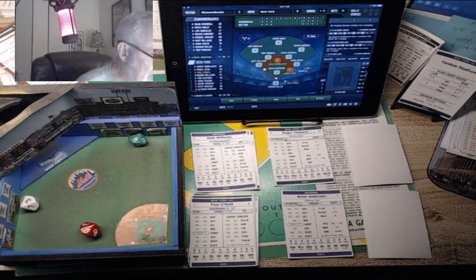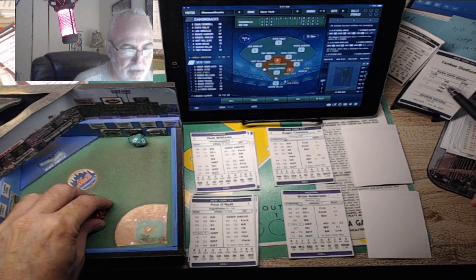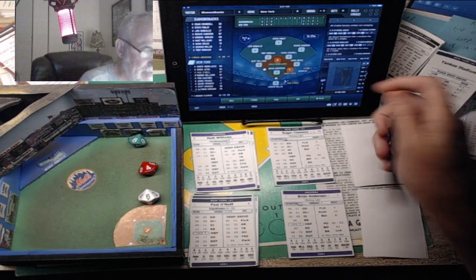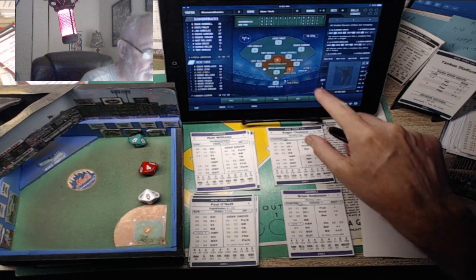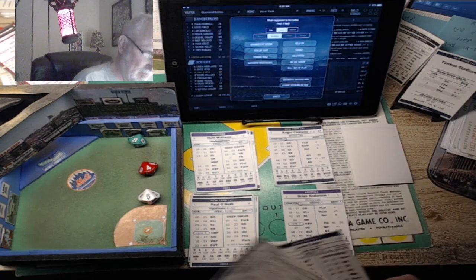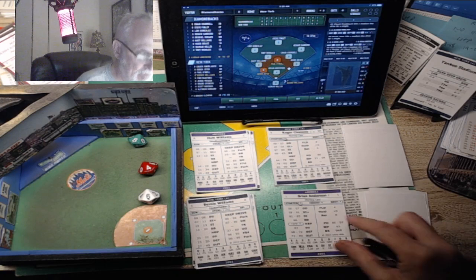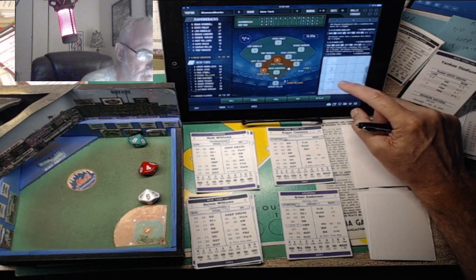Probably Paul O'Neill's last season. That's going to be a 53, taking us to his deep drive chart. We use that 8 for the ballpark - it's a possible home run. A 46 on his card misses the home run and is going to be a double. With nobody out, we're going to just score one and hold the other. The Yankees pick up one run - it's 2-1.